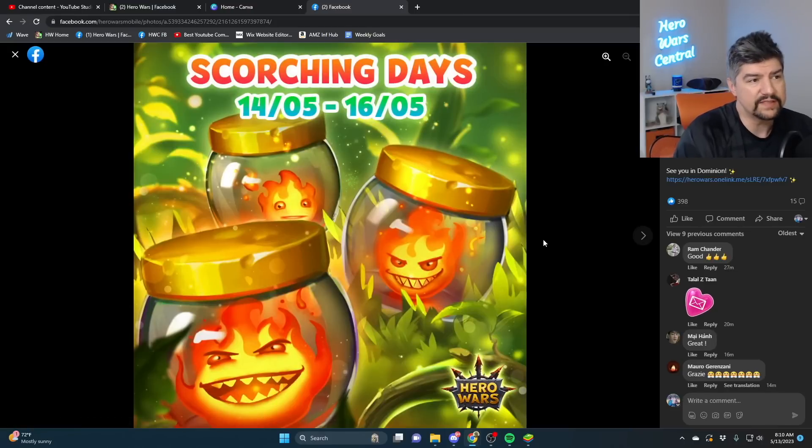Regarding the next events: on the 14th, which is tonight in about seven or eight hours, Scorching Days is coming. This is the Fire Element Titan-focused event. You're going to get these jars — the small jar opens up into the medium jar, which opens up into the big jar. Along the way there are a lot of rewards, the biggest of which is Araji Soul Stones coming out of the biggest jar.